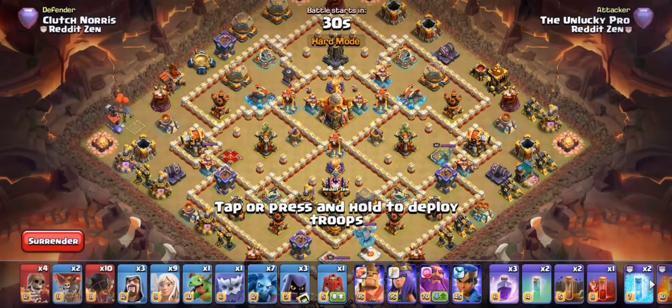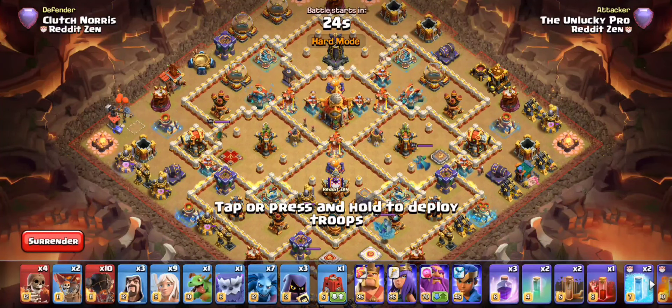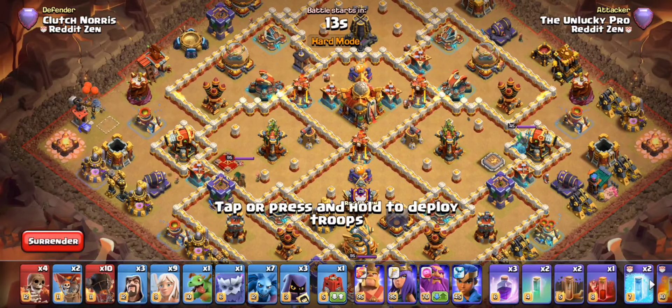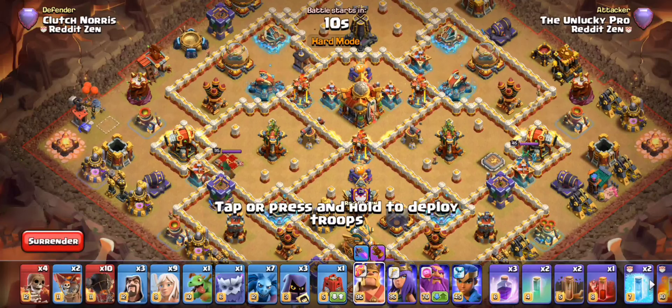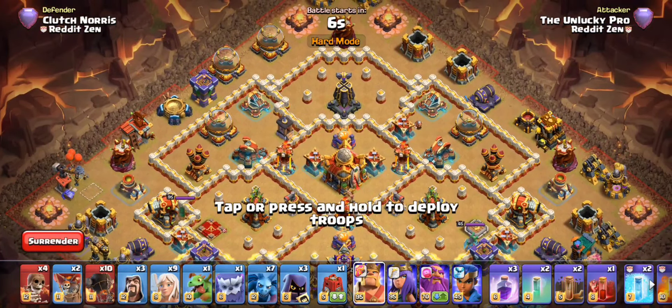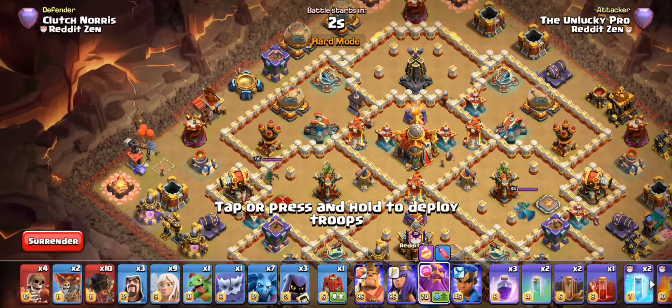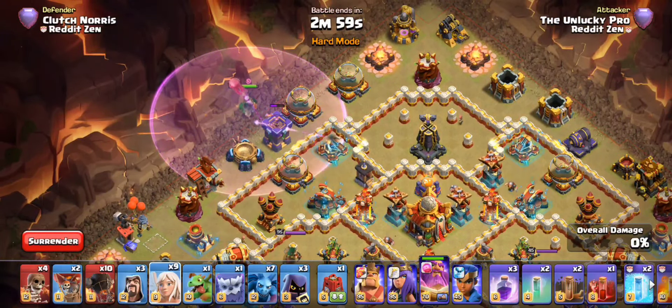These are some really good bases — they're more or less anti-fireball, very spread out. But that's where the second half of this attack kind of shines: maybe you can't do much with your fireball, but your queen charge can actually get a lot of value. On these bases I'd recommend running the earthquake boots with the spiky ball, not the giant gauntlet, which I'm currently using since I don't have it leveled up.